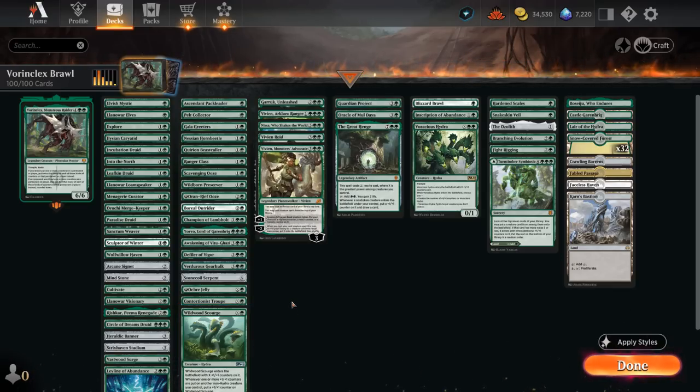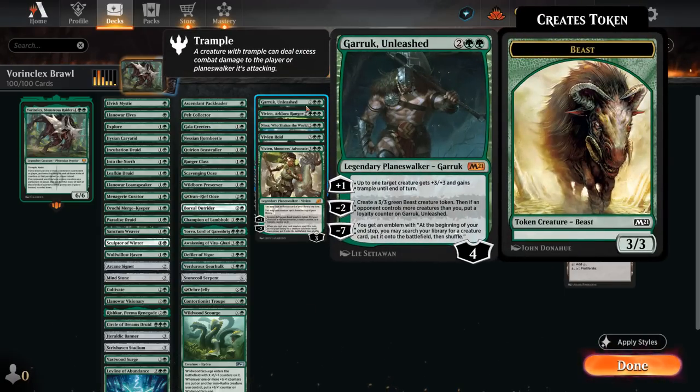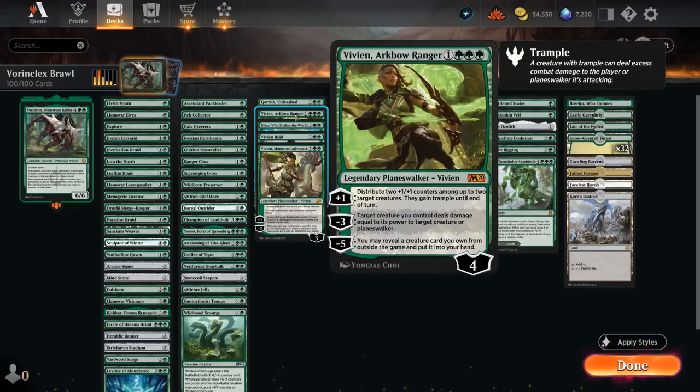Then we get to the planeswalkers, which as mentioned we can potentially ultimate the turn we play them if we control Vorinclex. Garruk is a prime example — can minus seven to get an emblem saying at the beginning of your end step you may search your library for a creature card and put it onto the battlefield. We can also just play it at four mana on turn three after ramping, make a beast token, pump a creature and give it trample. Vivien, Arkbow Ranger sadly doesn't get to access our sideboard with the minus five ability, but is still very good with the plus one distributing +1/+1 counters and trample, and the minus three as removal.